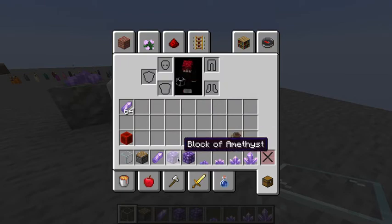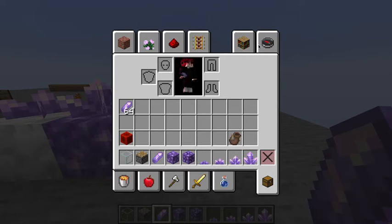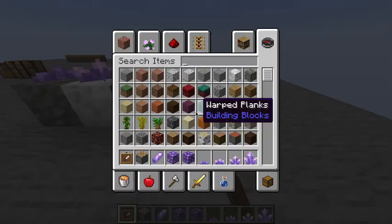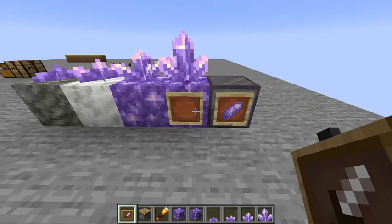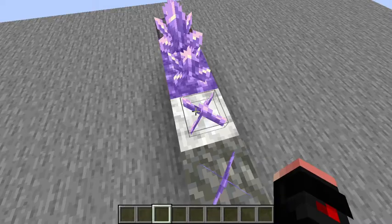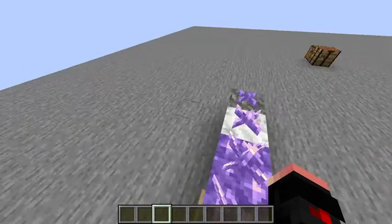You can also get amethyst shards, which you can use to make a couple of different things — the tinted glass and the spyglass. So there we have the amethyst area, which is really nice. And as you can see, even the amethyst itself makes sound, which is really nice.